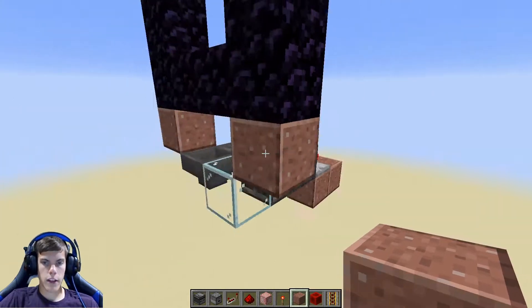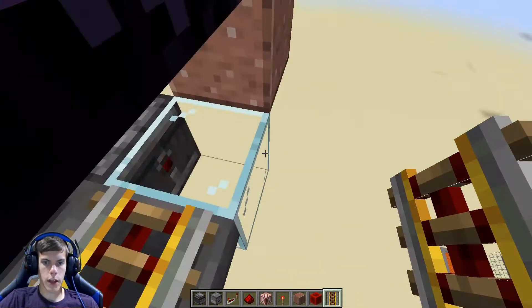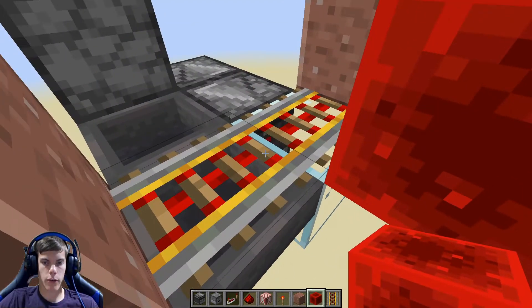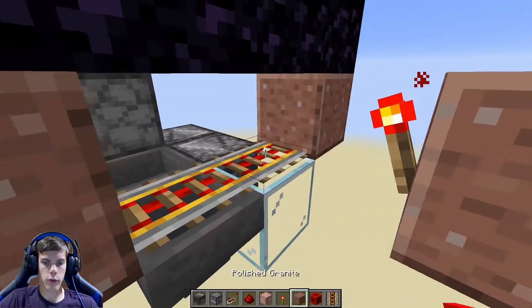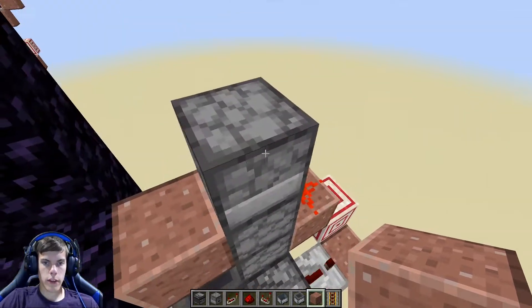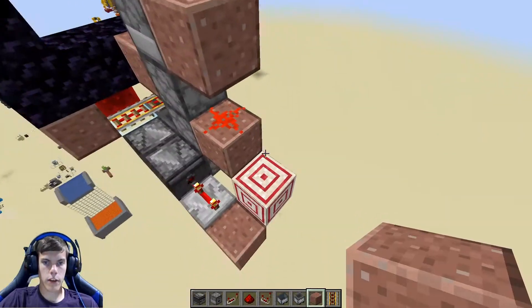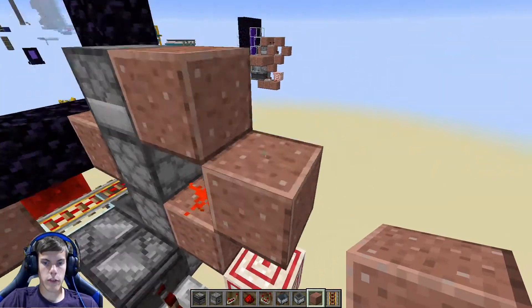Now the next thing you want to do is place in a powered rail on top of this hopper here and a rail on top of that one there, then place a redstone block there just like that to power those. If you don't want to use a redstone block you can just use a redstone torch to save yourself some redstone, but because I'm in creative I'm placing a redstone block. Now the next thing you need to do is make this thing dispense out the hopper, so go ahead and place in a block here and then place in a block on the side of this redstone just like that.